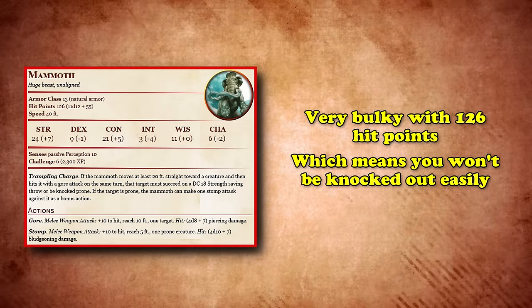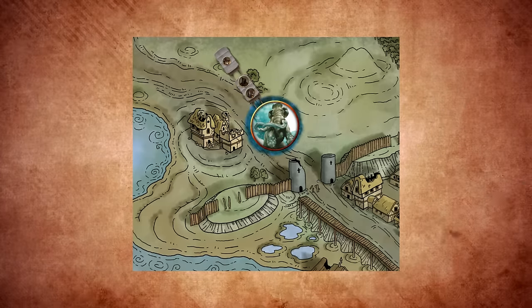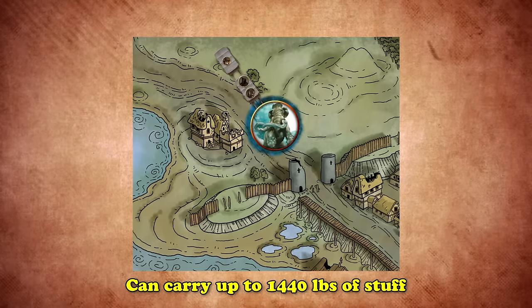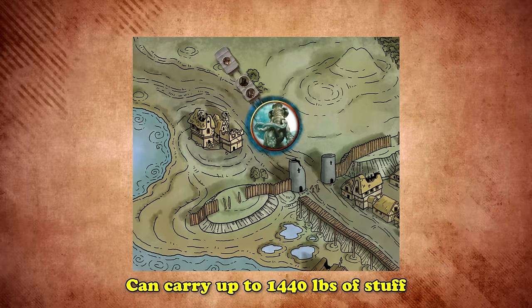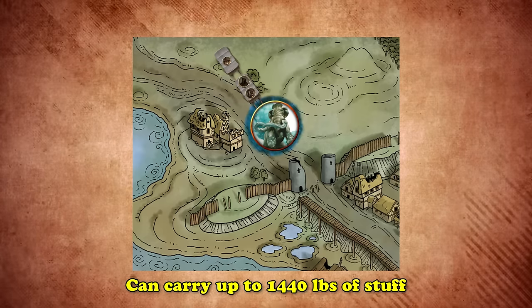Another unique perk of becoming the Mammoth is that, because of its incredible size and strength, you can carry or lift a total of 1,440 pounds of stuff. So if you have the time and a spell slot for it, you could haul some pretty hefty loads of gear and equipment from one place to another with very little trouble at all. Or if there's a bunch of debris in your way, you could simply turn into a Mammoth and charge through it all.